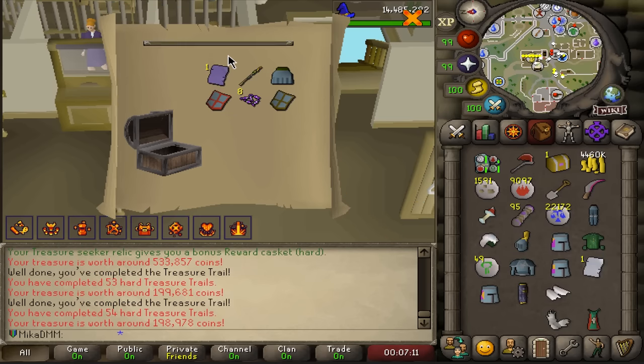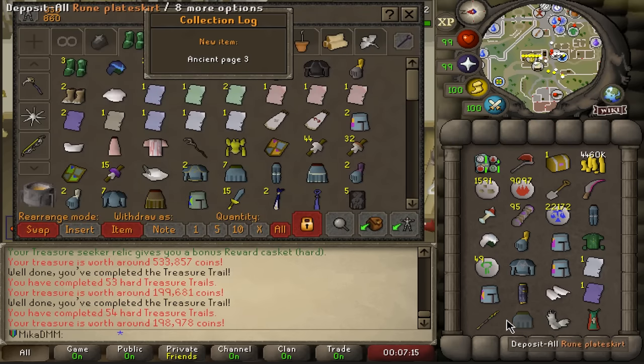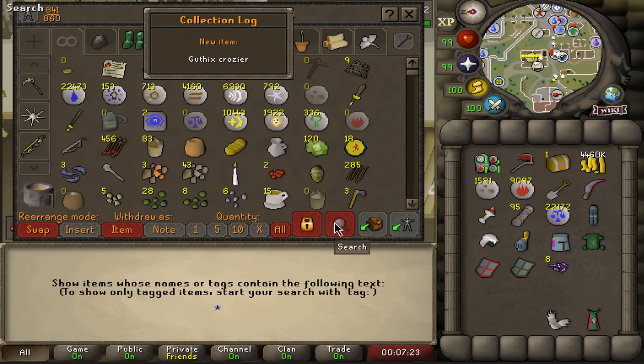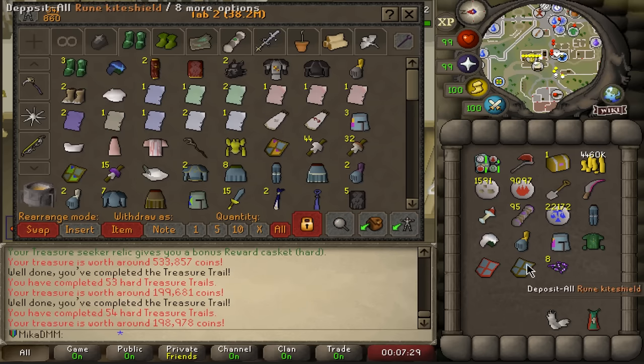Another page — is it unique? It is in fact unique, so let's grab it, bank it and see if we completed the full book. Looking at the pages we have: one, two — it doesn't look like this completes anything for us.